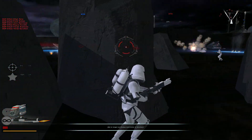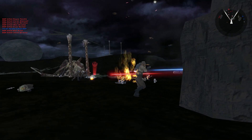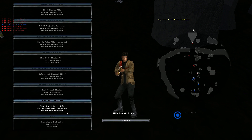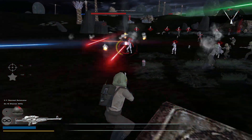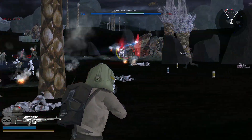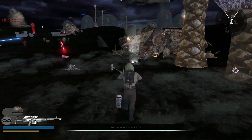So many laser bolts — I'm hiding behind these rocks. Saleucami — I don't really know too much about it. All I know is that one Jedi died there during Order 66 and it was in the Clone Wars a bit. I'm going to trade sides — oh, I can be Finn! I thought that was Poe earlier but it's actually Finn. Let's spawn in as the Resistance boys.